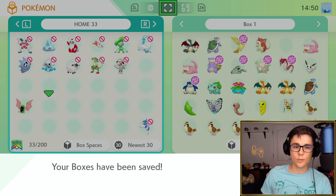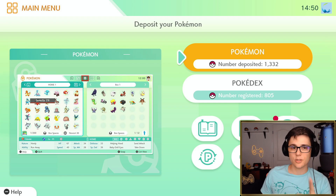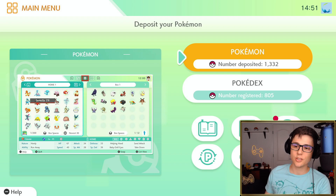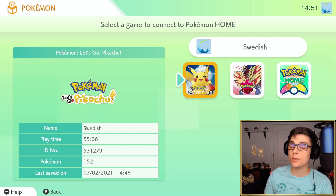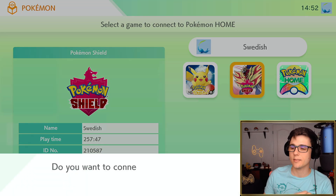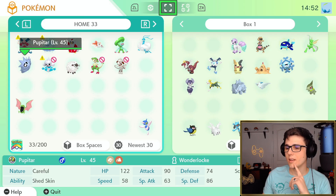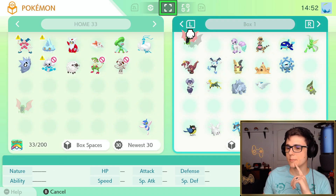Now that we've figured out where our Golbat's supposed to be, let's jump over to Pokemon Shield and move the Pokemon over. To do that I need to drop in my Pokemon Shield cartridge. We're back in Pokemon Home - I went ahead and plugged in Pokemon Shield. Let's take our Golbat and move him over from Pokemon Home into Pokemon Shield. We'll connect to the game, and here he is. We'll just go ahead and take this Golbat and move him over into Box 1 - easy peasy.